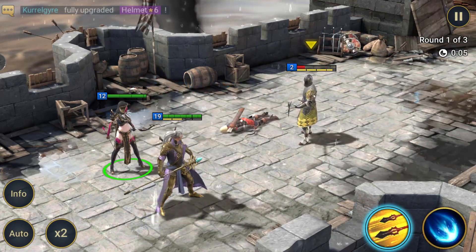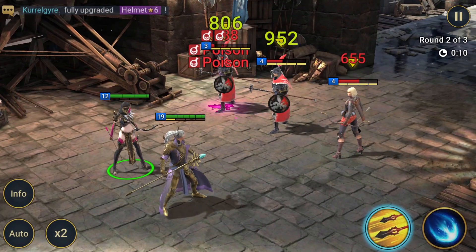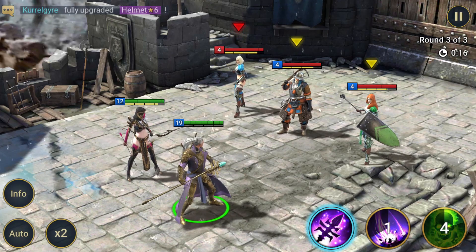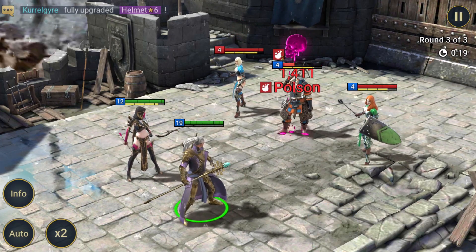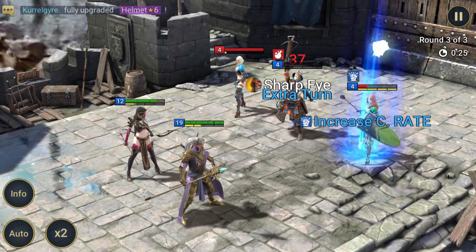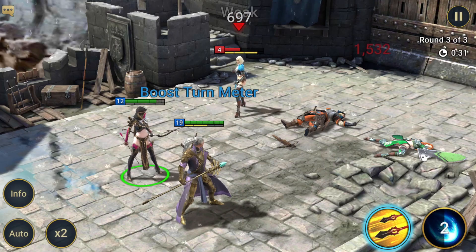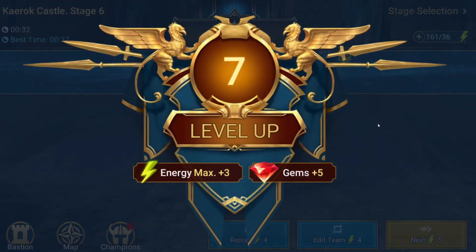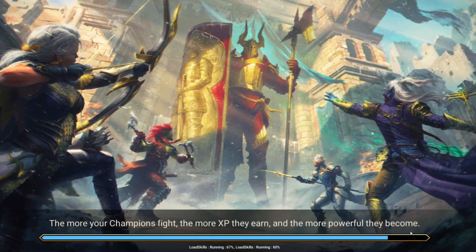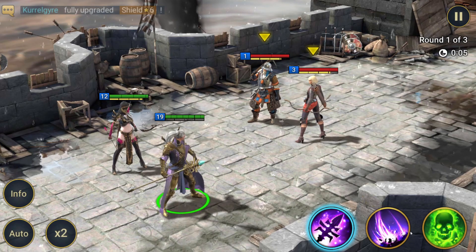You always want to start out with acid rain, then go to the poison — unless you have the build I have on my other free-to-play account where I need to throw out the regular attack as much as possible since it does a lot more damage. Acid rain — and that should take her out. We're now level seven. On to the boss — this one might be a little more tricky, but we should be able to do it.